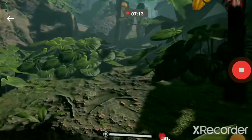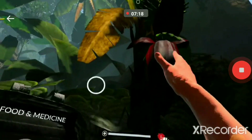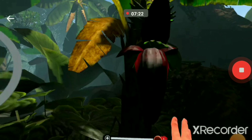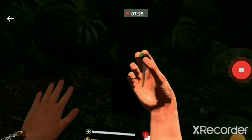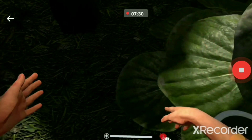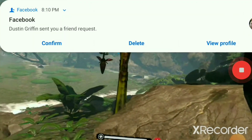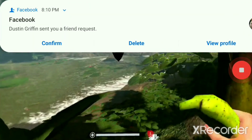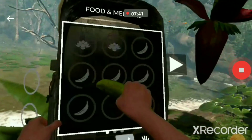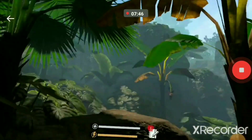You'll want to make sure to load up on nutrients like food. You have a health meter and you constantly need to eat and stay hydrated. Oh look — I have a leech on me! I went in the water, so I noticed my stamina was draining, and that's because I went into the water and ended up getting leeches on me.